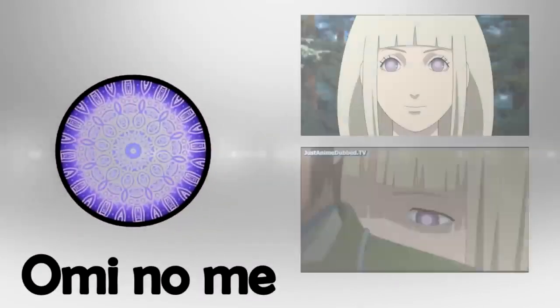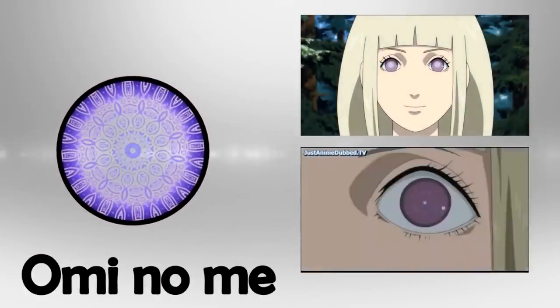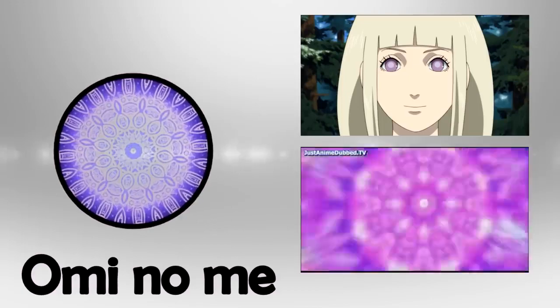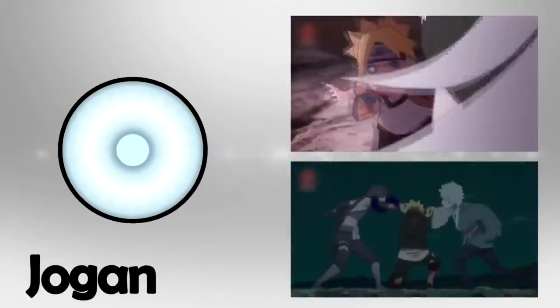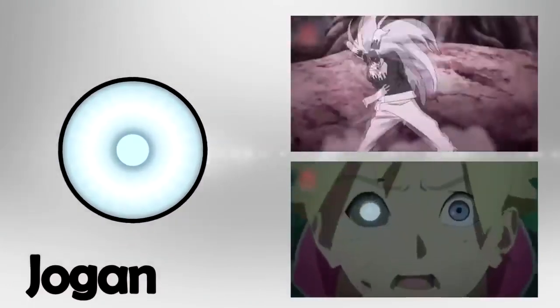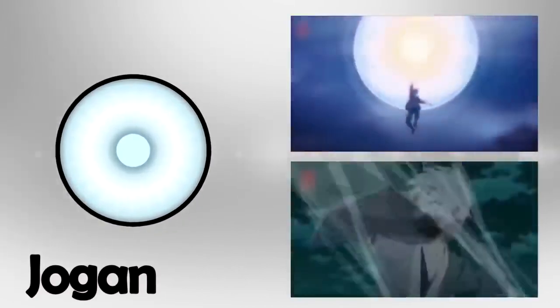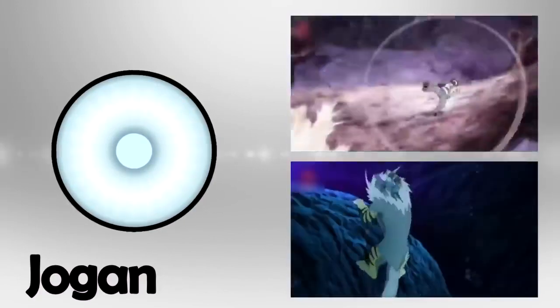The Omi no Me, also called the Eye of the Devil, is an exclusive Dojutsu that appears in the royalty of the country of the devil. Through this Dojutsu, you can see the future with total clarity and predict actions that are about to happen. This is a unique Dojutsu known only by the Asatsuki clan, whose members affirm it is problematic and has strong power inherited by their clan, and that it only detects negative or positive vibrations in the environment.